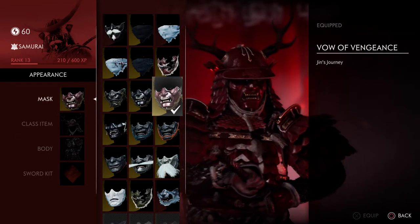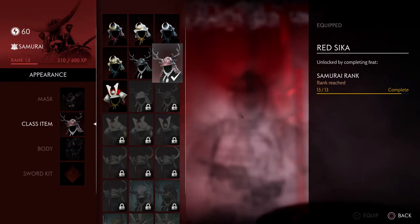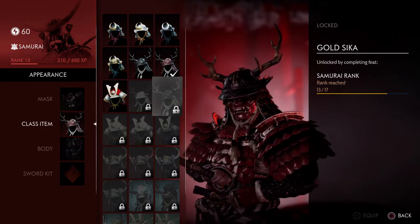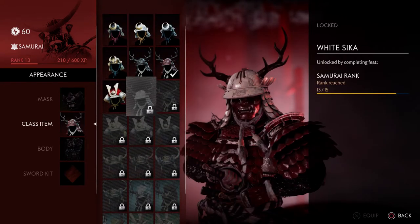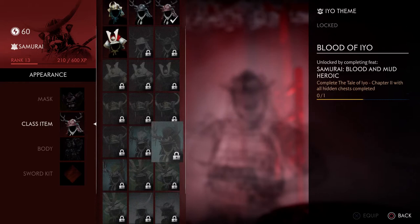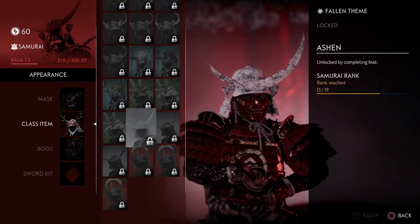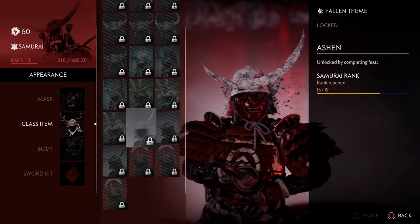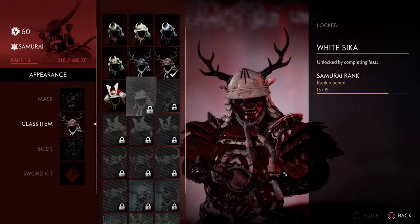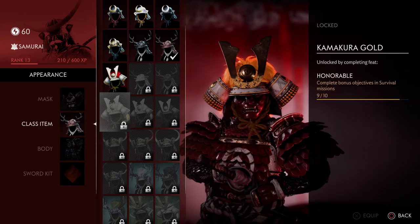The class item is the helmet for the samurai as well. This is the last ranked one — once you complete rank 20 I think you get all the pieces. You get rank 19 and the body at rank 20, so that's the last armor from ranking. Then you get to more specific unlock challenges like completing mission objectives in survival missions.